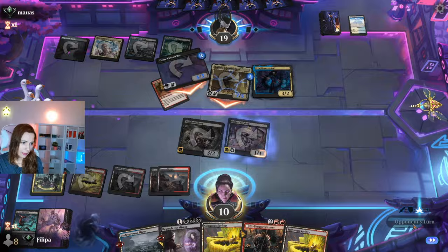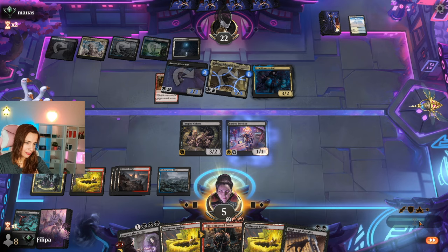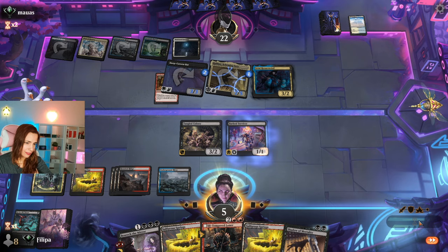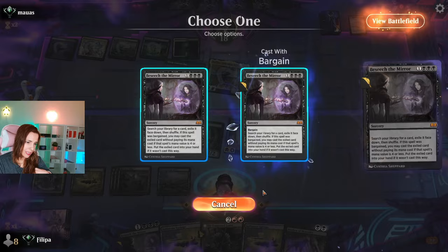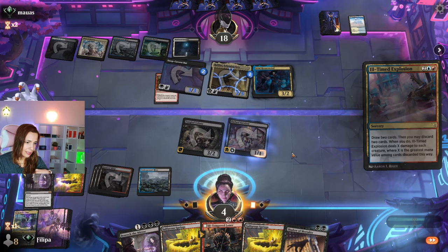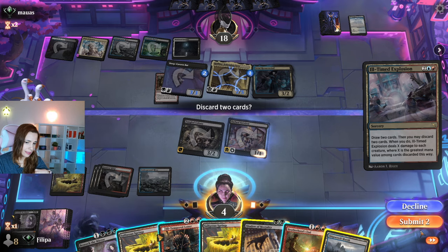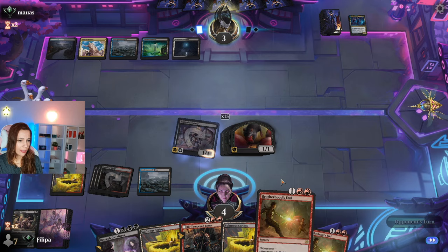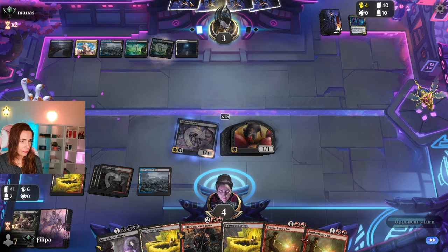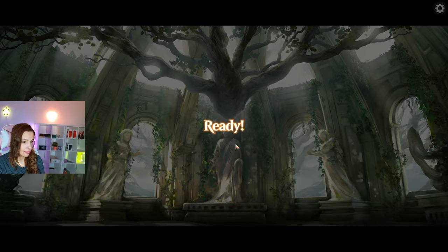I'm pretty down on life, but I think I attack first to see if they want to trade. They don't — good for me. Now I Basish with Bargain on the land. And now I draw, draw — I will discard this card. I will make 15 rats! They don't have any land that is also a creature, so that's good. I dealt 15 damage, so they're at three now. I hope they don't have a board wipe.